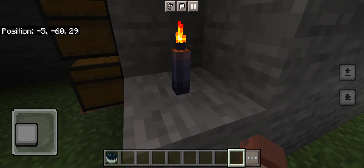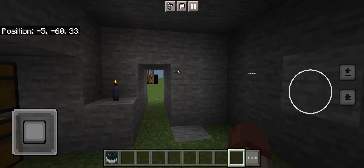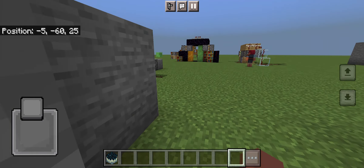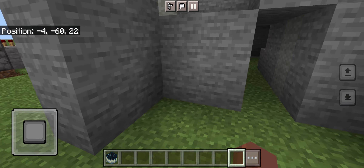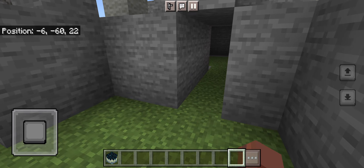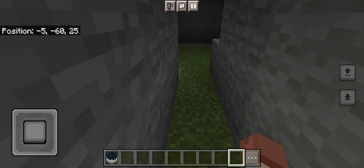Absolutely cool defense. You can put this whole system underground, and use it as a great defense for your base. You can activate it however you want — it could be anything: a redstone key, button, even a password protector. Anything you want. You can use this to protect your base. Thank you.